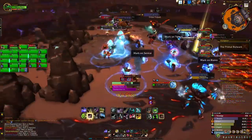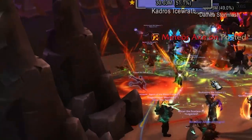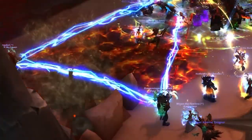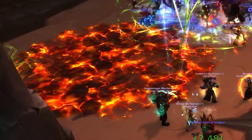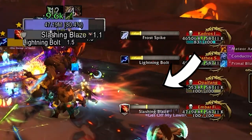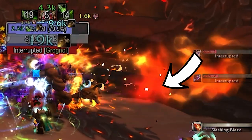Embar Firepath uses Meteor Axis, a high-damage ability split between all players in the circle. This also leaves a Scorched Ground effect that persists on the battlefield until removed. Slashing Blaze is a frontal cone attack that deals high damage and applies a high-damage DoT to whoever is hit.